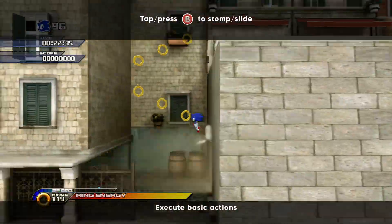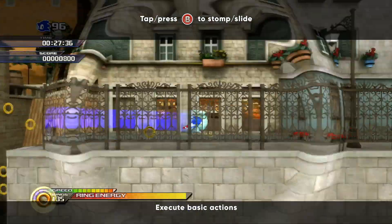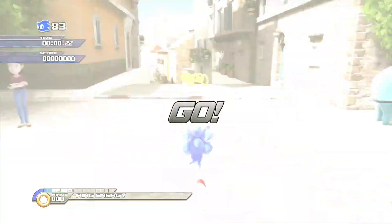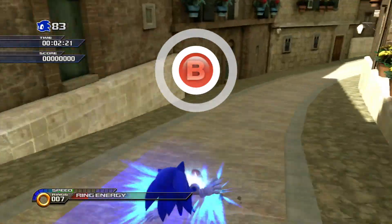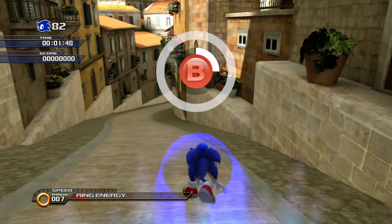Sliding and stomping, beyond their intended use, are some of the most powerful tools in Sonic's moveset due to the way they carry momentum. While airborne, hold the stomp button to land at a slide. Alternatively, tap the stomp button while airborne to stop in place.